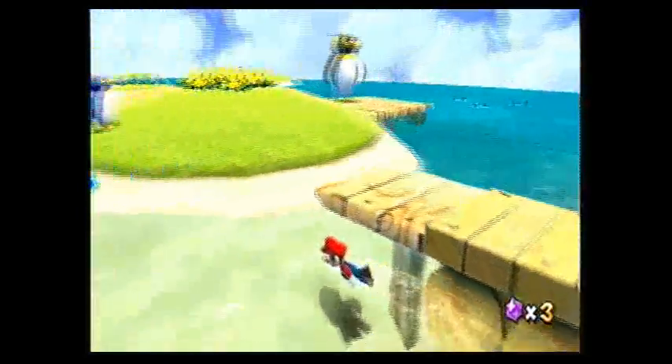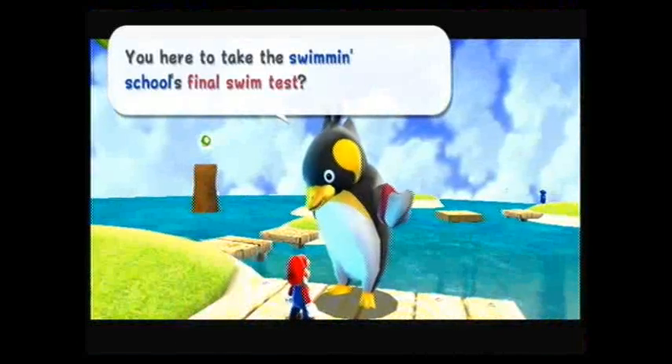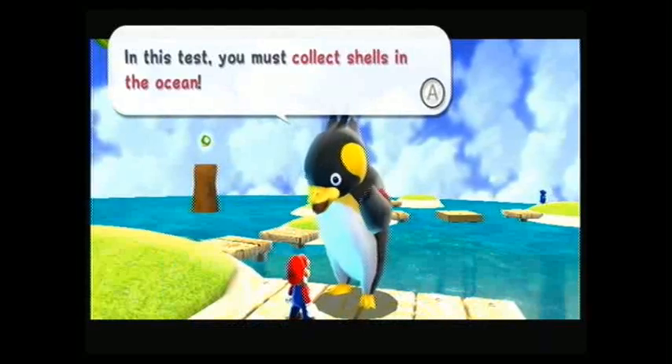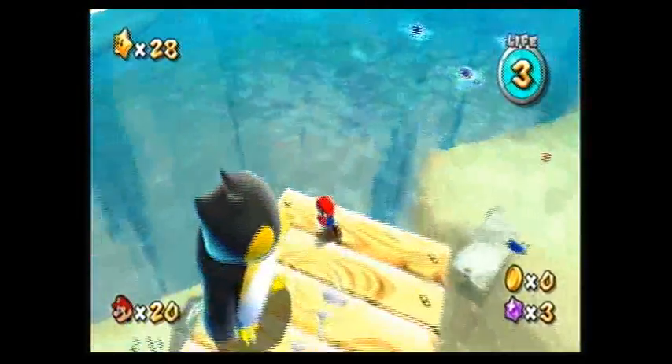Now these bridges from Super Mario World. You're here to take the swimming school's final test? Yes. In this test, you must collect shells in the ocean. If you bring me the gold shell, it's an automatic A for you. Let's find the gold shell.